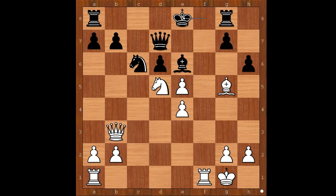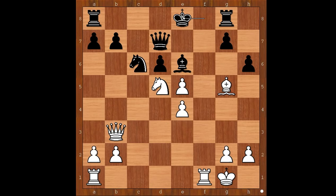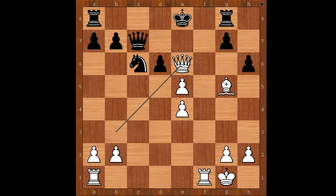White to move — this is another very interesting position. What would you do? Please pause and find the best move for white. Did you find this amazing knight jump? Knight to c7 check. What a brilliant move! Where is the king going? The king can't go anywhere, so queen takes knight is the only move. White to move and to play the obvious: queen takes on e6 check. Giornaud resigned.